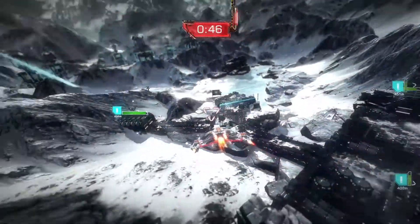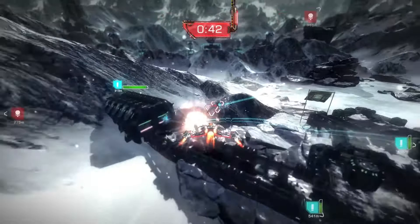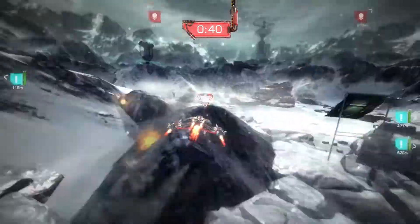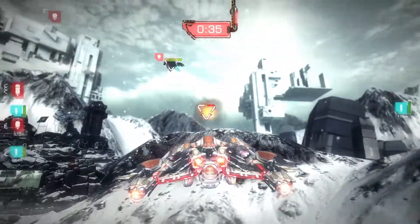Going along with our minimalist HUD, one of the really cool features is that we actually display the health of the player on his ship, which is all those nice little red pipes in the back. As the player takes damage, you can actually watch those drain, which is really cool.